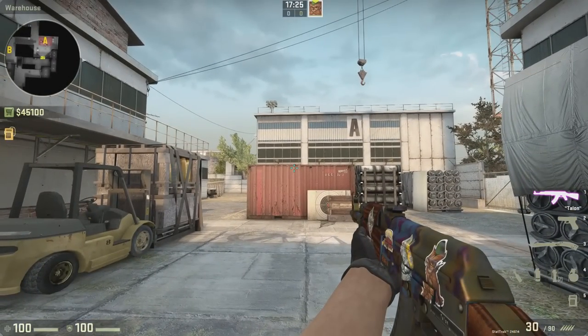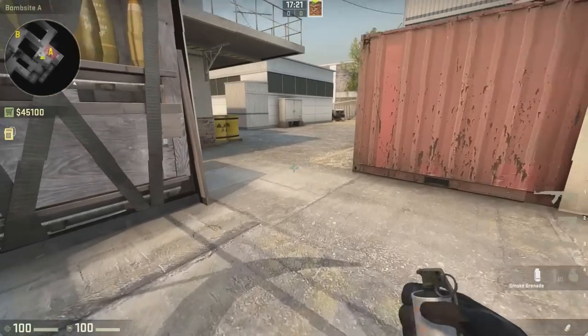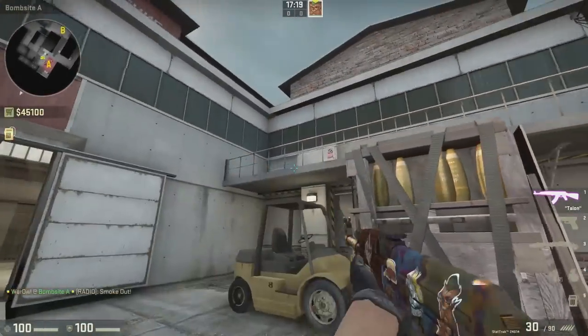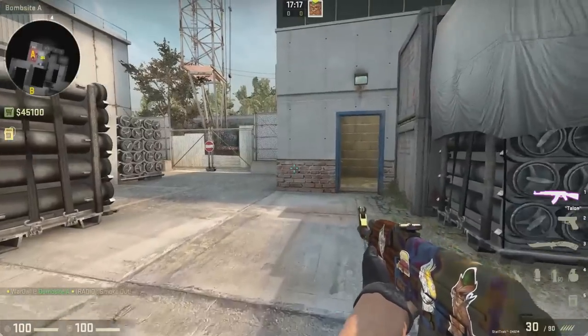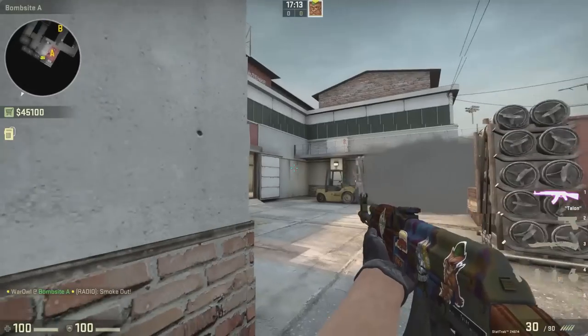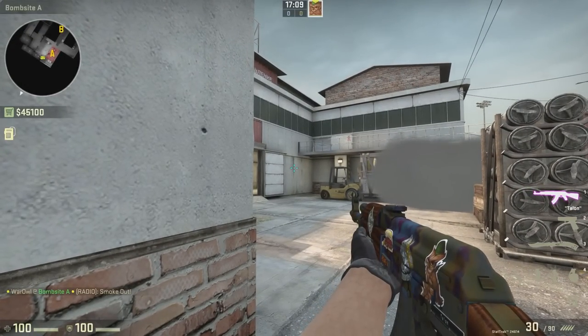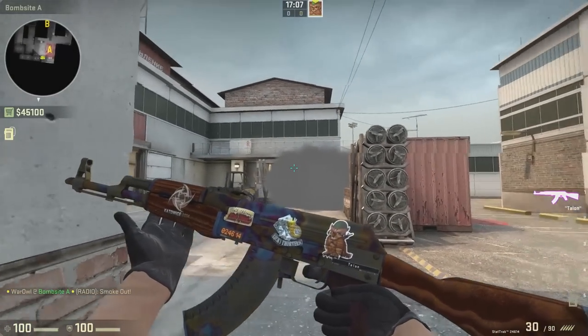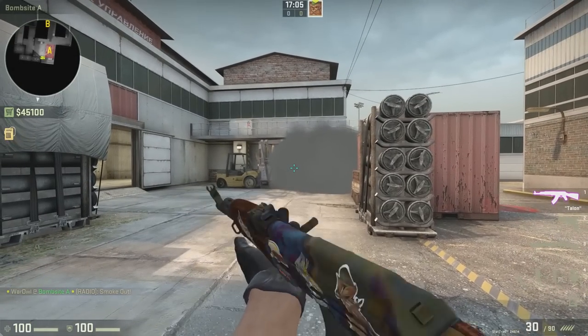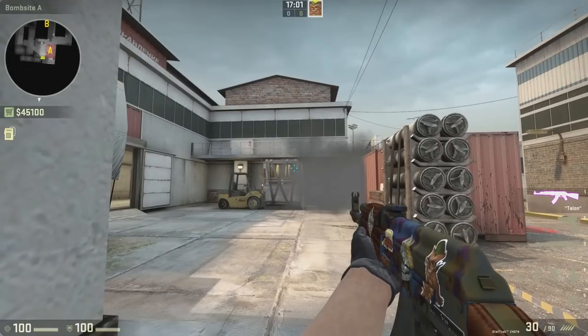Notice that Virtus Pro's positioning was not affected at all by that smoke. That smoke was down right here, and they were positioned there, there, and over here. That smoke doesn't affect them at all. That just tells me that Virtus Pro knew what was happening and positioned themselves around that smoke so that it wouldn't affect them. Instead of having a player standing at highway who could rotate back to mid quickly, Virtus Pro bought up three smokes.